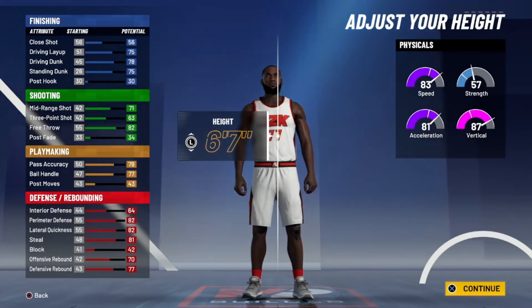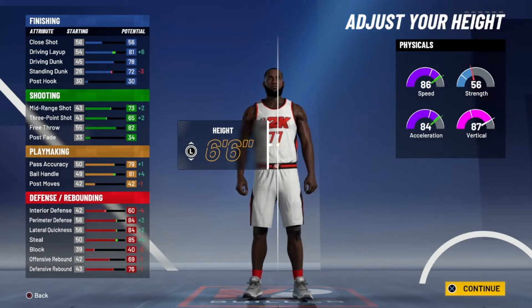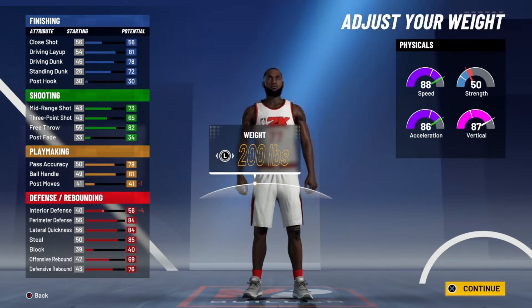We're going to pick the build and keep the height close to six-seven — going to six-six because six-seven doesn't give you the name and six-eight is too high. Six-six is what gives you the build name, which is really cool. The weight we're going to drop down to 200 flat, giving us 88 speed, 86 acceleration, and 87 vertical.